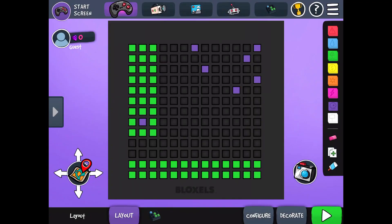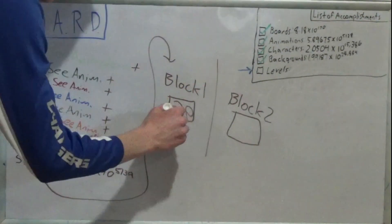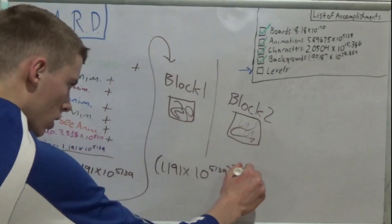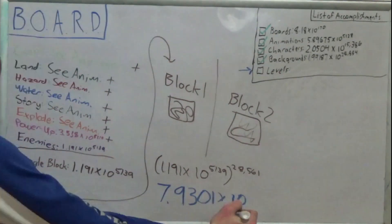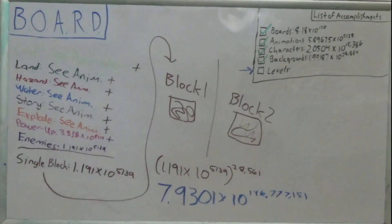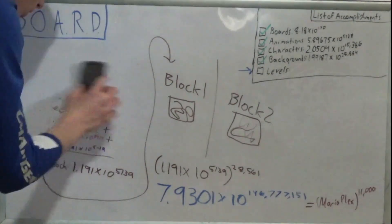But that's only one block. There can be 169 blocks in one box of blocks, and there are 169 possible boxes of blocks. Each block is independent of each other block, which means there are 1.191 times 10 to the 5,139th, all to the 28,561st power, which is 7.9301 times 10 to the 146,777,151st! Looking at this number, it's already the MarioPlex to the 11,000th power, and we're not even done!